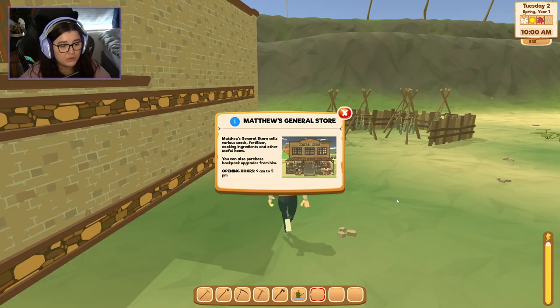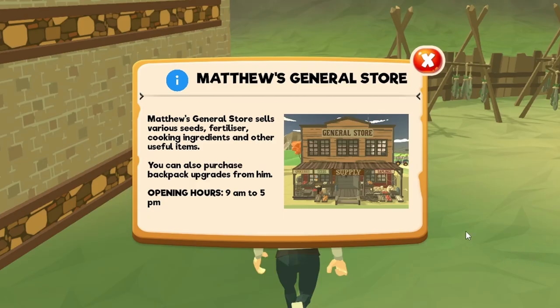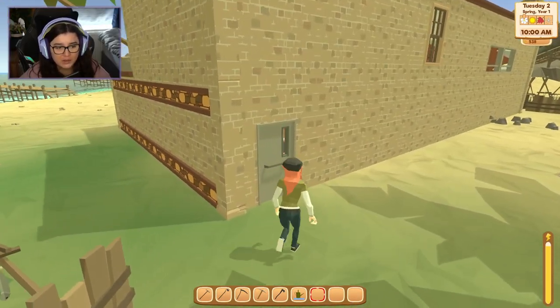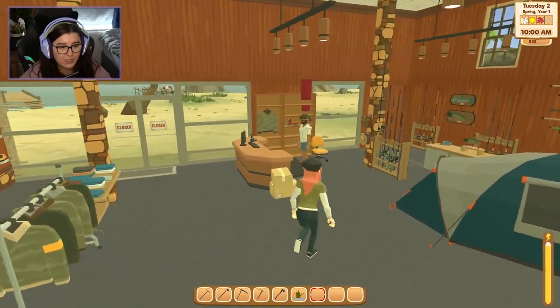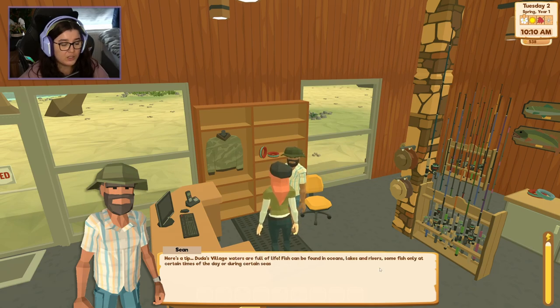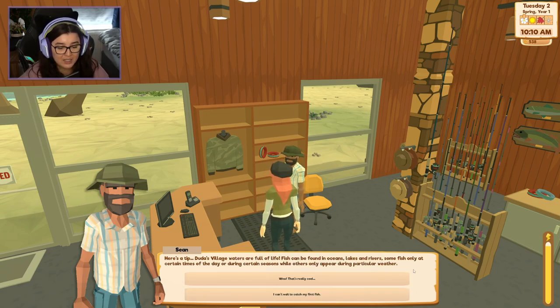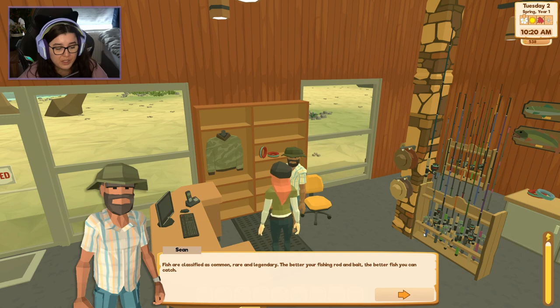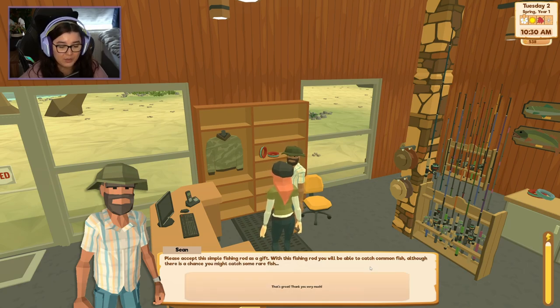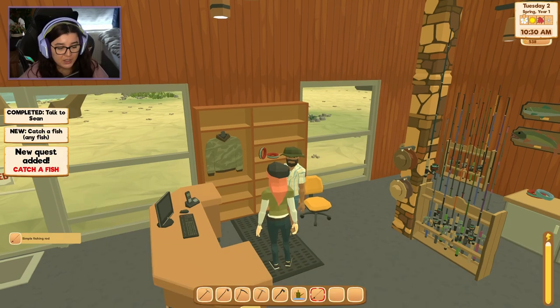We've got a pop-up about Matthew's General Store — they sell various seeds, fertiliser, cooking ingredients, other useful items and backpack upgrades. Oh, now there he is — the fish guy, with a little quest icon. 'Hi, I was looking forward to seeing you. I'm the owner of the fishing store.' He explains: Duda's Village waters are full of life. Fish can be found in oceans, lakes and rivers. Some fish only at certain times of the day or during certain seasons, while others only appear during particular weather. Fish are classified as common, rare and legendary. 'Please accept this simple fishing rod as a gift.'